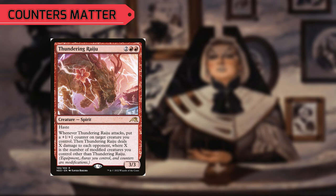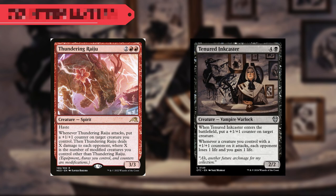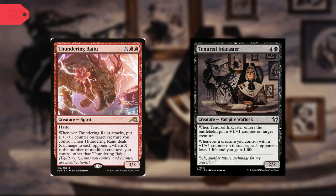And whenever the Thundering Raiju attacks, we can put a 1-1 counter on target creature we control, then it deals X damage to each opponent, where X is the number of modified creatures we control other than our Thundering Raiju. And a pretty fun one, the Tenured Ink Caster. Whenever it ETBs, it can put a 1-1 counter on one of our creatures. And whenever a creature we control with a 1-1 counter on it attacks, each opponent loses one and we gain one.